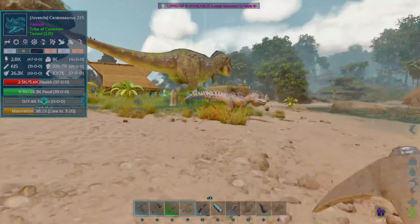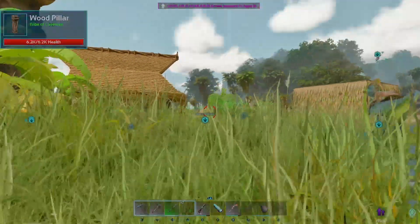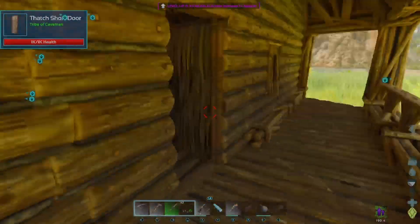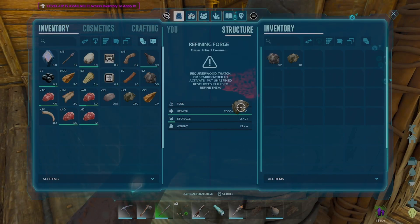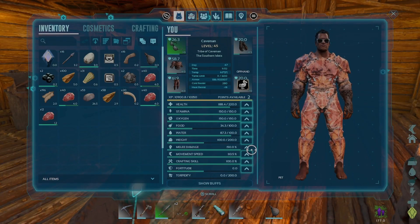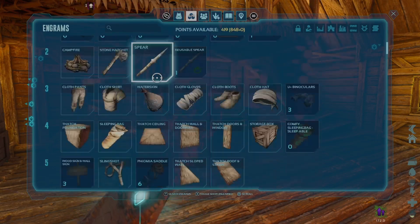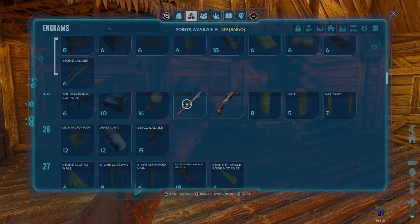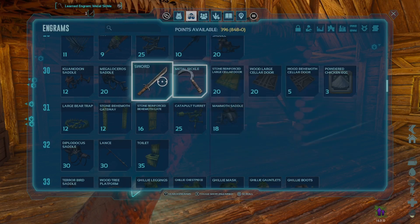We are home. Let's check our little baby ceratosaurus - he needs care in three minutes, so we'll have to get to him in time. Let's put up some of the stuff we collected. I did get some metal while I was out - hit some of those beach rocks. Let's go ahead and apply our level ups. I've been putting all of these into movement speed because I want to move through the cave fast - I'm not trying to get caught by something in there.